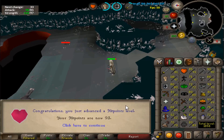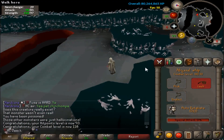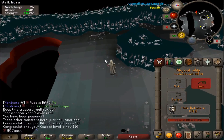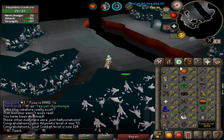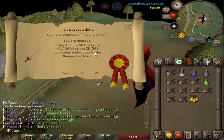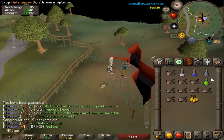What a strange place to get a Hitpoints level — 93 HP, 110 combat, and I'm doing a quest. That's pretty awesome, nice milestone. Whoever made this quest must have been on some other stuff, that was weird.